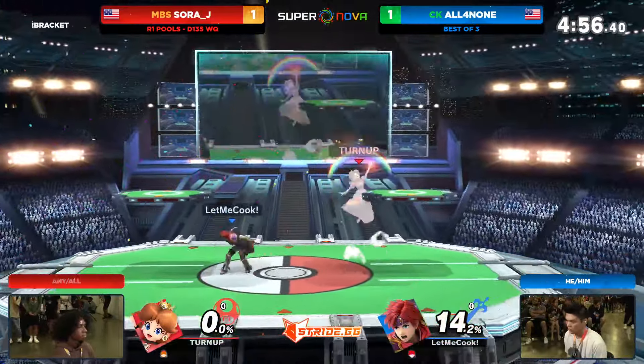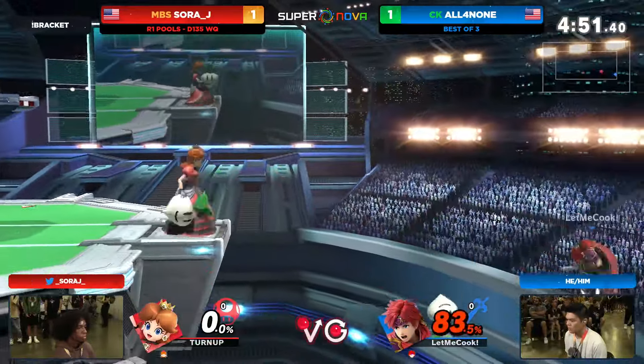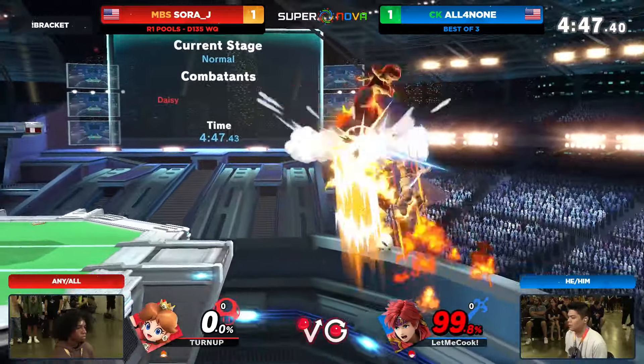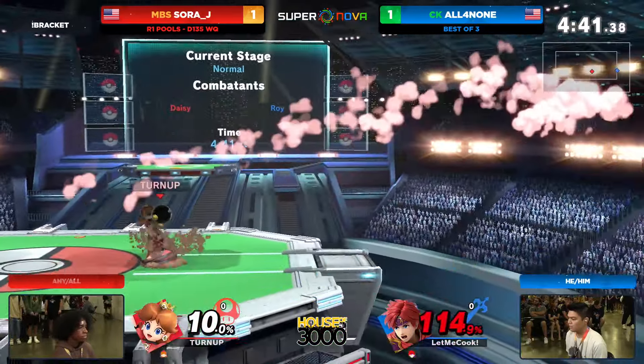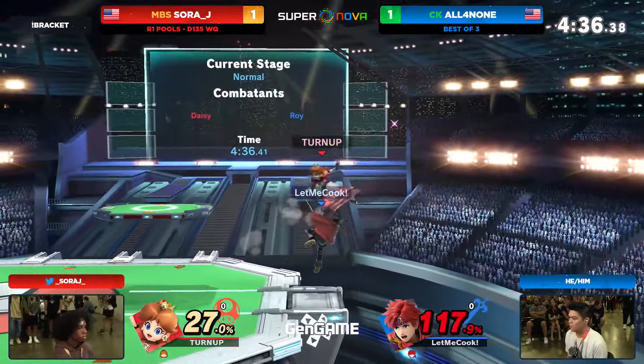But All4None not far behind — only 14% taken. We are going to last stock of this game. 70 to 83 off of one hit. The air dodge up, and you're not ready for that ledge trump — got to buffer an option. It feels like SoraJ just thinks of everything. Too much shield push, too much block stun. Another bomb — the Z-drop bomb didn't work this time.